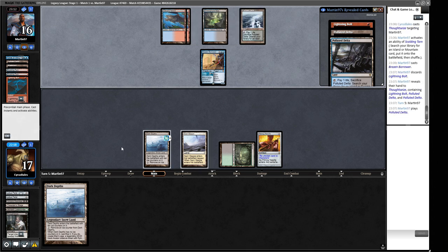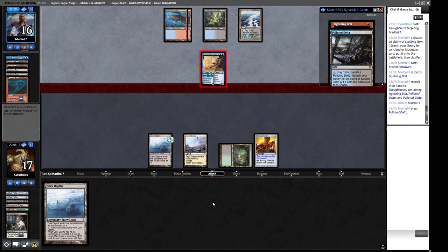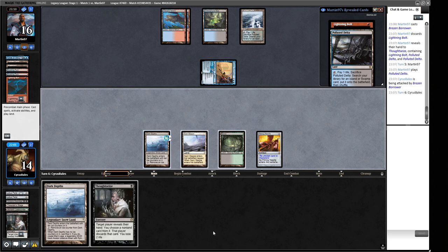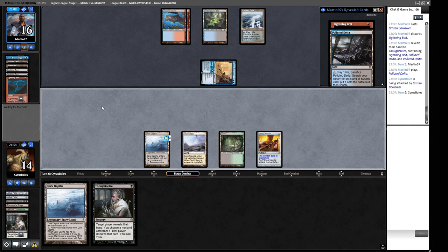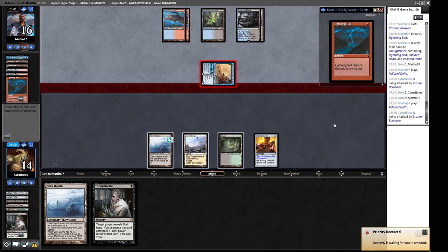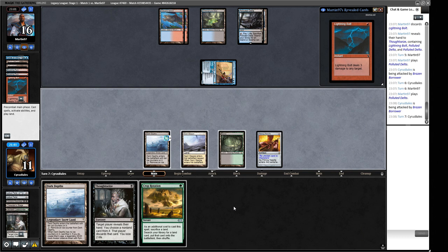A Thespian's Stage does it for us here, or a Crop Rotation — we can Crop Rotate a land into a Thespian's Stage, get rid of Dark Depths, then play our other Dark Depths next turn. A Thoughtseize: I don't want to cast it if they only have a Lightning Bolt in hand — free damage we don't want. They play another Polluted Delta, suggesting they're holding a Force of Will. Our opponent is representing Force of Will, so if we Thoughtseize we take three and six over the next turn cycle putting us to two — so we can't cast it and just have to go for it.